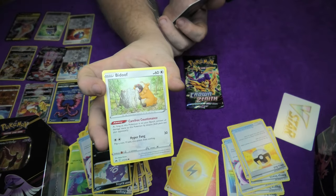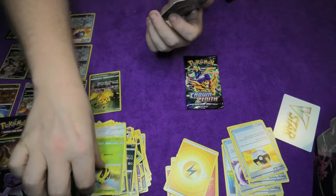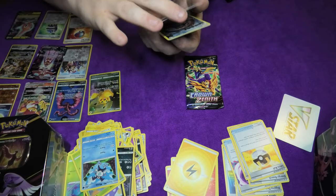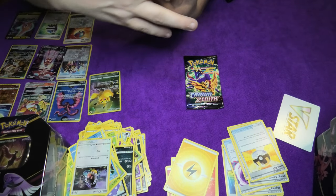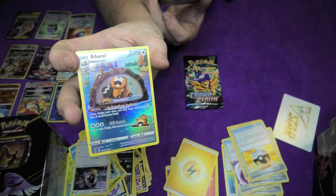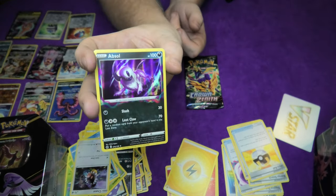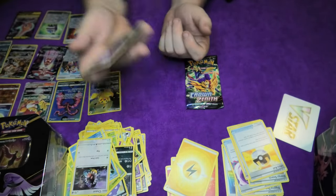Then we have a Bidoof. Followed up by a Sunkern. And a Galarian Mr. Mime - a lovely little one. A flying Chatot. A beautiful little Bead Barrel with a nice shine to it. Lovely, beautiful card. And it's also a beautiful one - an Absolite, a lovely little Absolite with a beautiful purple shine. I like it. But still, nothing beats the Pikachu.